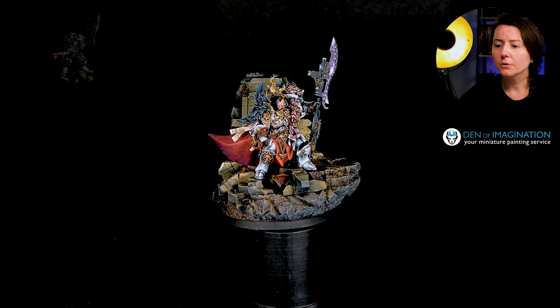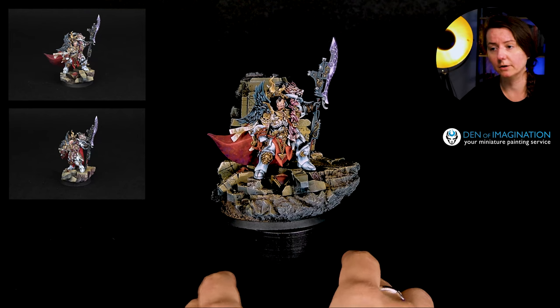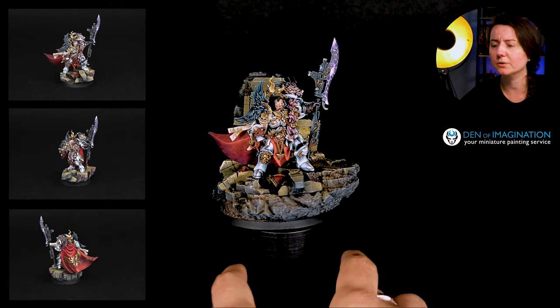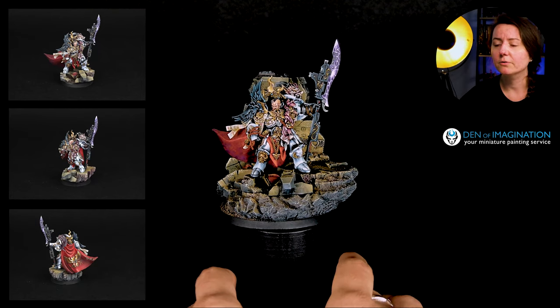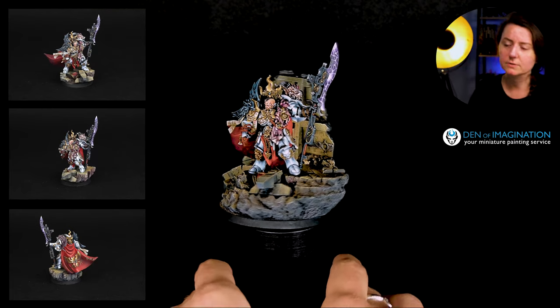So on the model itself a lot of things are going on. We have a lot of details on the armor itself, very typical for Custodes because they have a lot of ornaments, a lot of details, and of course this character has even more of them. You have these wings on his right arm.